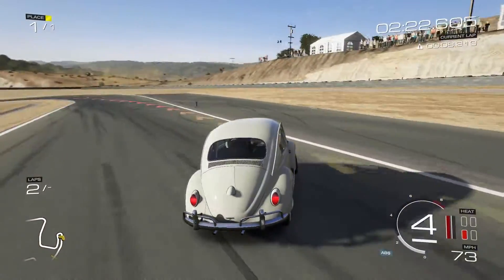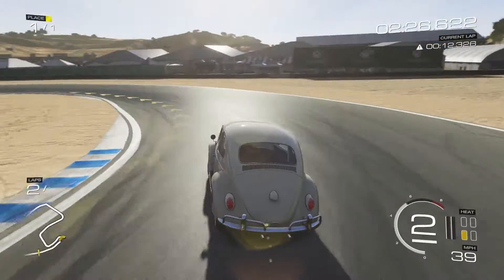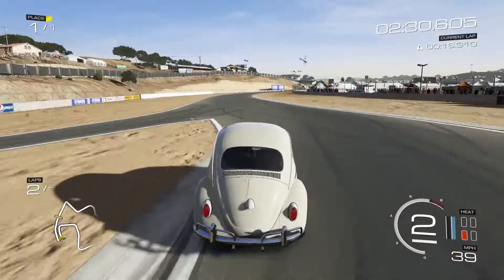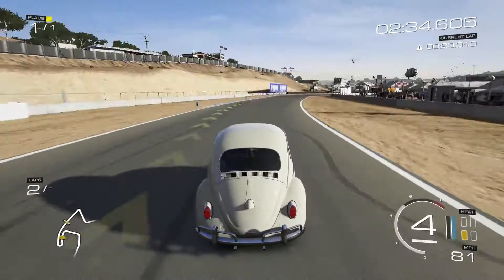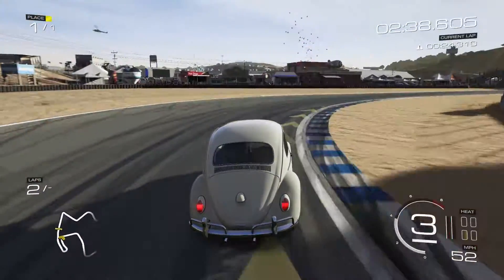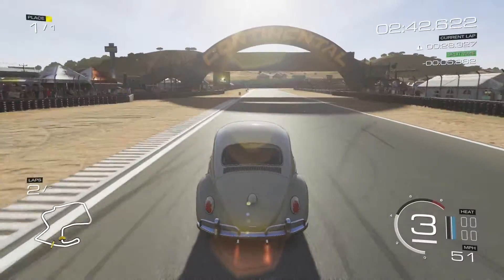All of the understeer — and that was a jump, definitely air! These don't spin out as much. One problem with rear engine cars is the weight bias is over the rear, which causes a lot of spinning out. It helps with wheel spin but leads to a lot of oversteer.